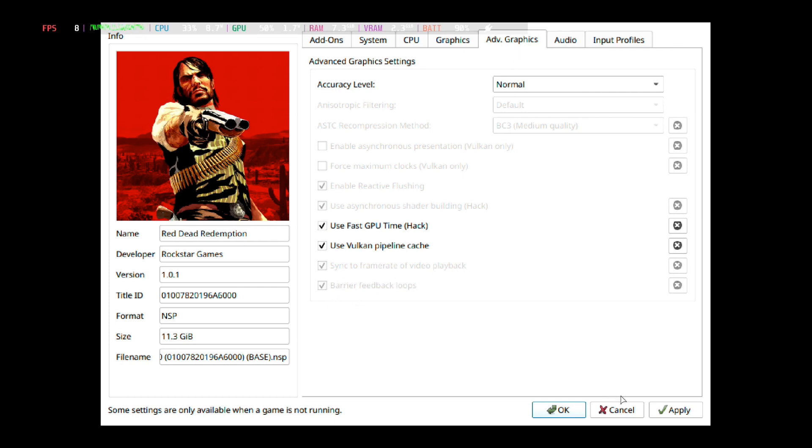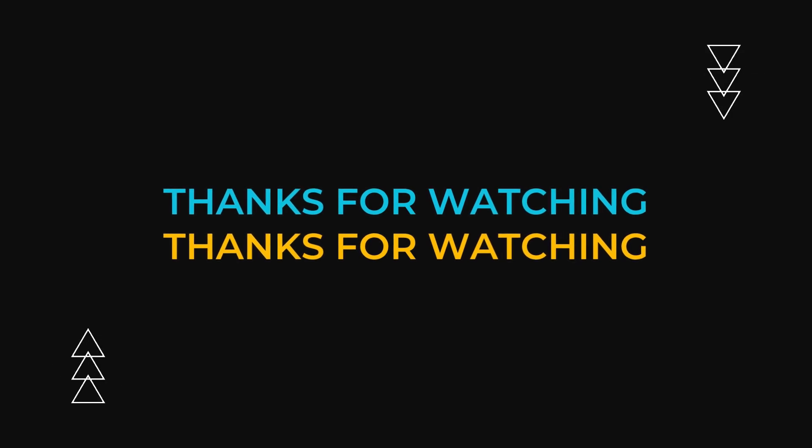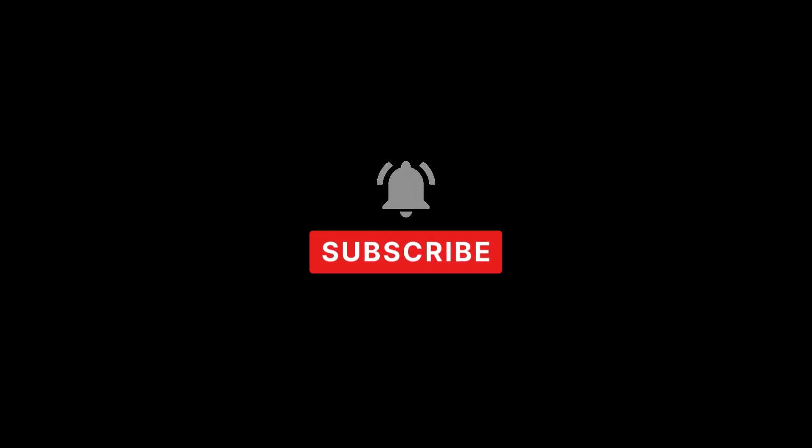So these are the settings I'm using to get my performance. I also have Cryo Utilities installed on recommended settings, and I have the 4GB VRAM option chosen — you can set it from 1GB to 4GB, and that's set in the BIOS. I'll leave all the settings in the description as well. If you like this video, please leave a like and subscribe, and I'll see you guys in the next one. Later.